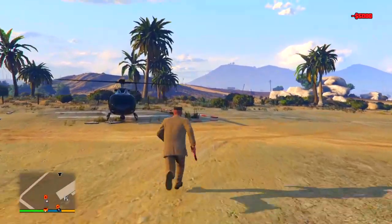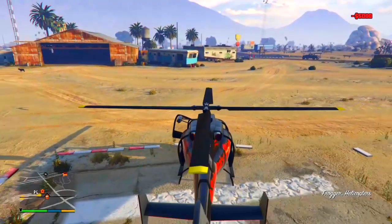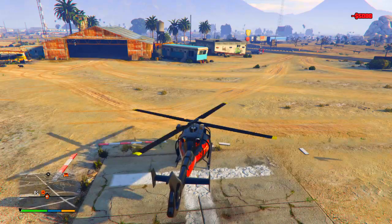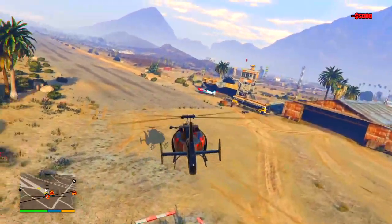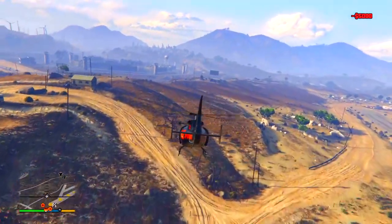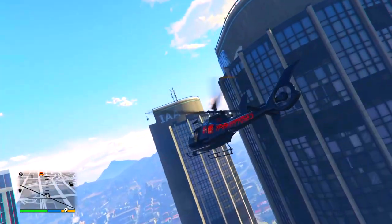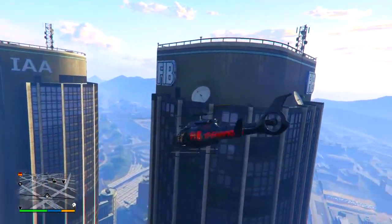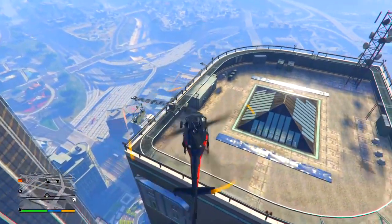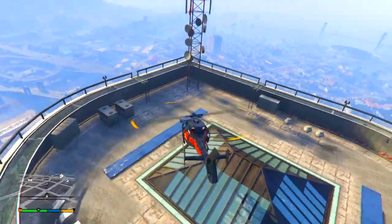The first step is to locate a helicopter anywhere you can find it. Once you have one, head to Los Santos. In the middle of Los Santos you'll find two tall buildings called the IAA and FIB. The one we're going to is the FIB — that's the one the easter egg works with for finding the jetpack.